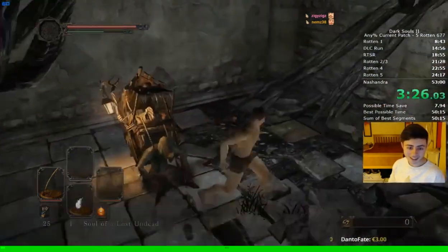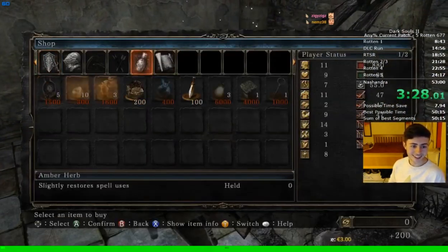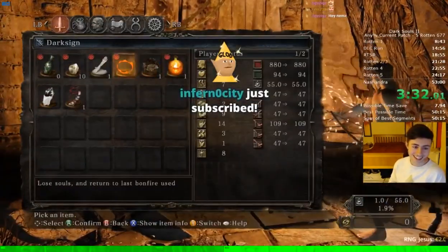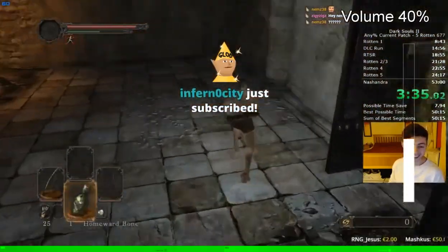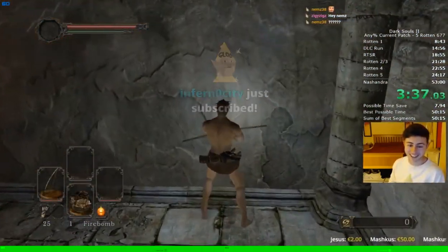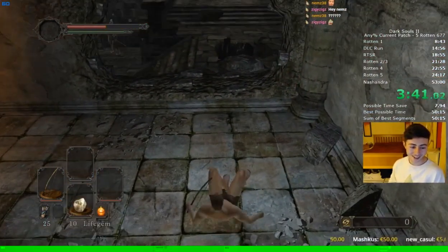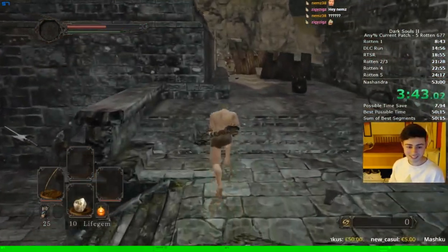So first of all, we're just going to go and buy a single firebomb and then we're going to light the bonfire as usual. Then I'll just equip the firebomb and then you just go over to the wall, line up, camera down, pop the firebomb — it's the same in every run.